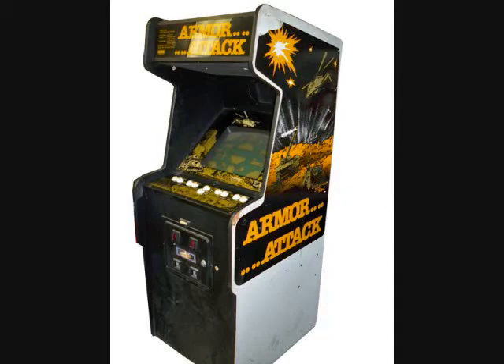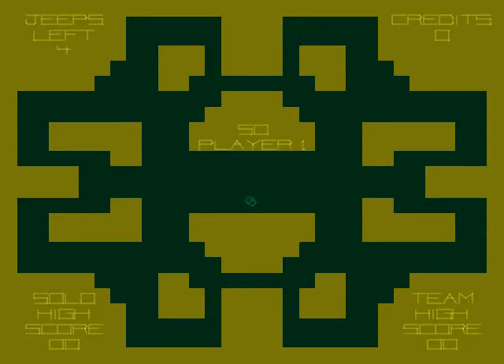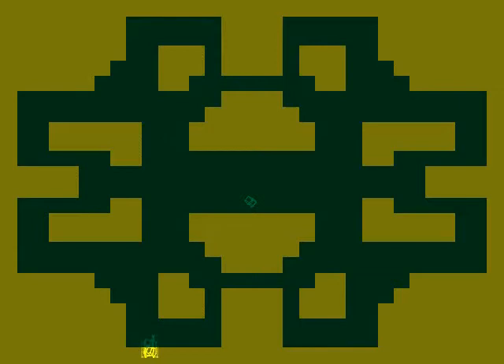Also, Armor Attack. This was created by Cinematronics and Tim Skelly in 1980. It has a color overlay, and you go around in a maze and shoot tanks. You can also shoot helicopters here and there, trying not to get shot. You can use cover to hide from enemies, and the enemies get faster and faster the further you go. I definitely remember seeing this in arcades. You get increasing bonuses as you get further and destroy all the enemies.